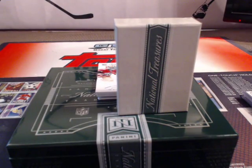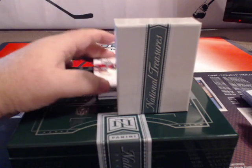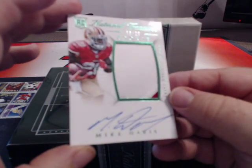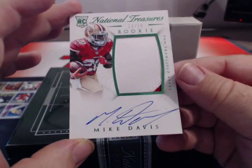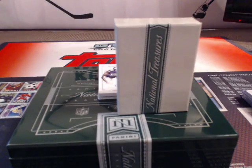Tony Lippet, 9 of 10, gold dual autograph. Looks like a green RPA — two-color patch, 13 of 20, Mike Davis. Green RPA to the jersey number.